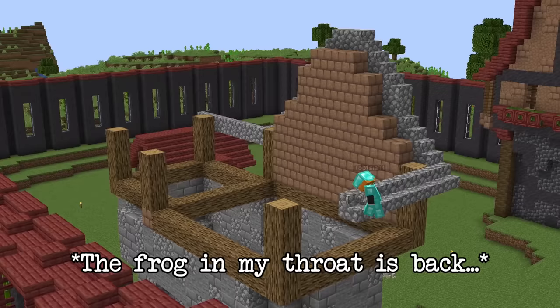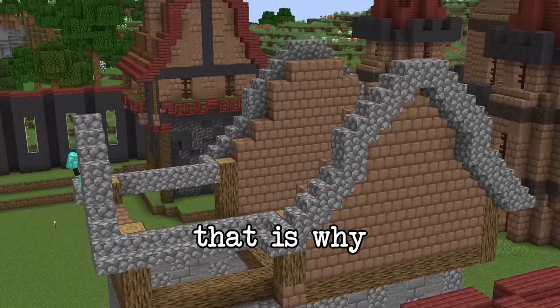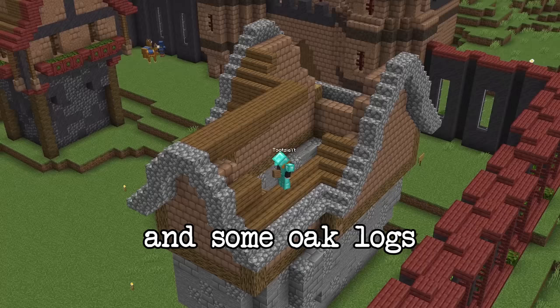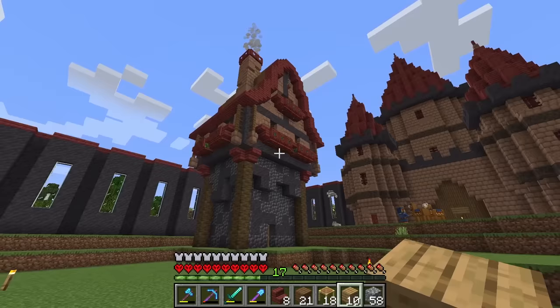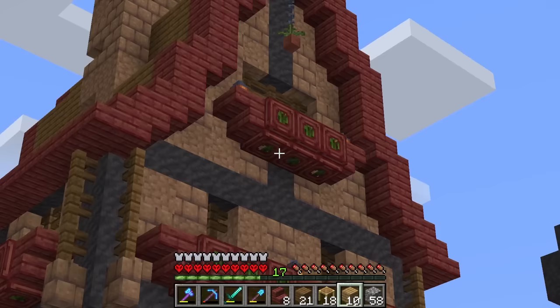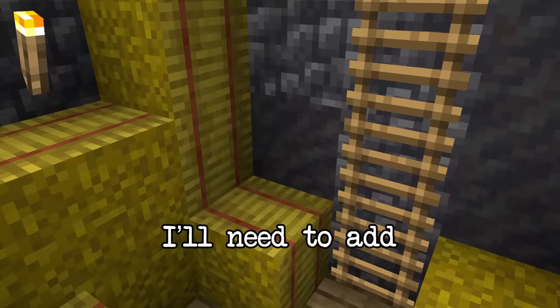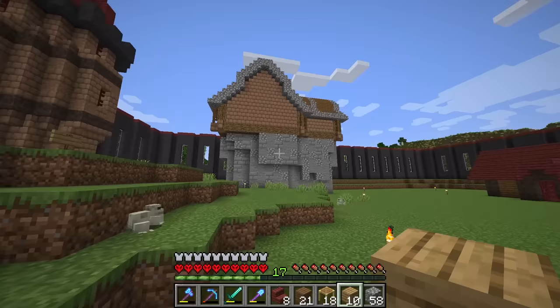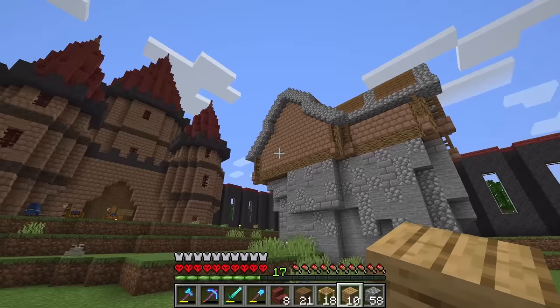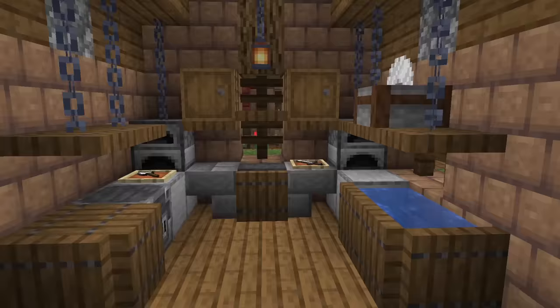I then started working on the forge — I wanted it to contrast quite a bit with the bakery, which is why I used some cobblestone and oak logs. Nevertheless, what was important is that each house of the kingdom had a connection with the others, so I used mud bricks for every build. I finished up the bakery — I just need to add a ladder, some hay bales, and item frames with bread. The forge build is also done, just needs windows, floor details, and interior decorating.